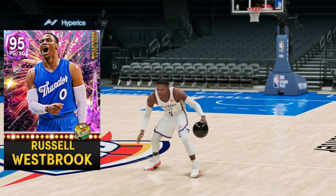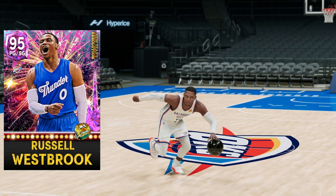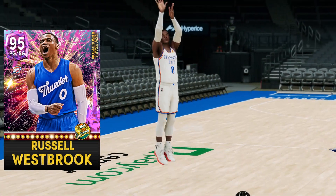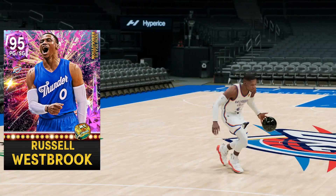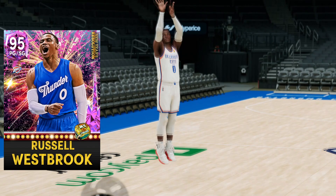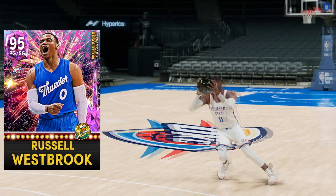I'm going to have some fun with this — Westbrook's got a 96 speed as well, which is going to be really fun. And if you like the other Pink Diamond Westbrook, this one is essentially just a straight upgrade shooting-wise, which means it's just a straight upgrade in general and should be a pretty fun card.